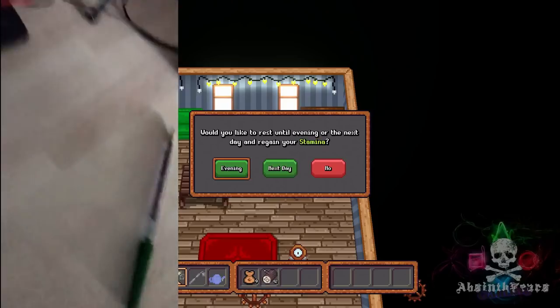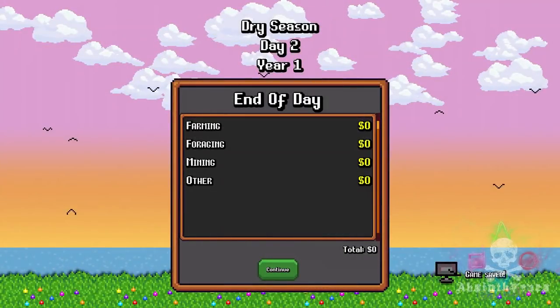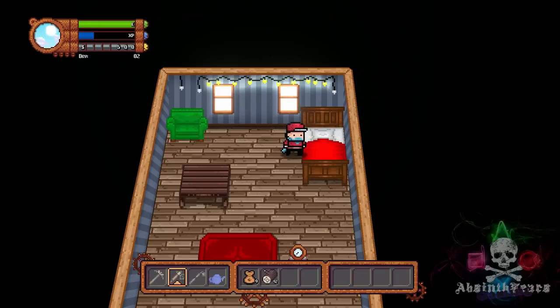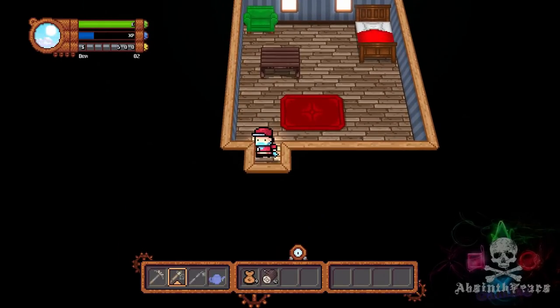Off for our first sleep. You can sleep until the evening, as certain things happen only at night, but for now, since we are so tired and it's only day one, let's get a full night's rest. Day number two. Every end of day, you will get a quick breakdown of how much coins you have made on your road to becoming rich.